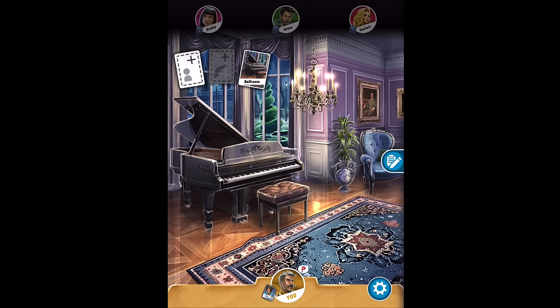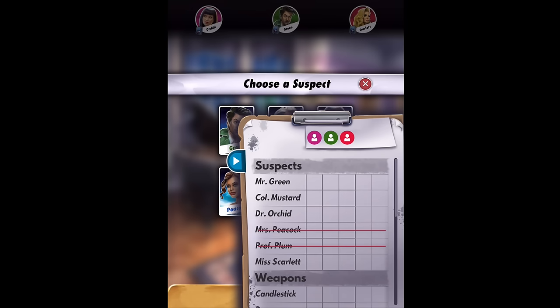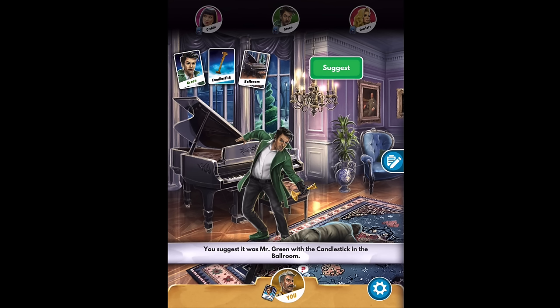As you go to a room, you make an accusation — and it always goes in a circle. I'm going to declare: I think it was this person, with this weapon, in this room — the ballroom. You have to be in the room that you're going to ask about. Starting to my left, I ask if they have any of these cards. If they have a card, they have to show me. If they don't, they don't have to. I'm going to guess Mr. Green, and I'm also going to ask if it was the candlestick. Green, Candlestick, Ballroom — that's what I'm throwing out there.